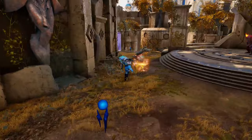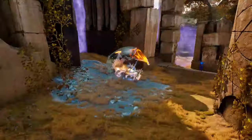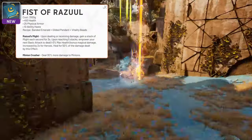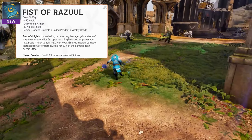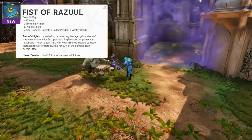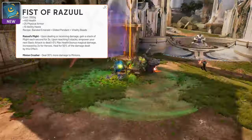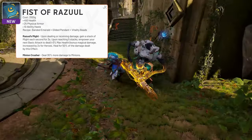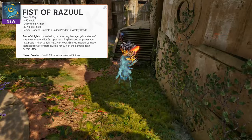Our last of the new items goes to the tanks. Tanks only received a single new item, but it'll help them cast abilities more often, as well as do quite a bit more damage. Fist of Razul is a 3,100 gold item that grants 450 health, 25 physical armor, and 10 ability haste. Its passive, Razul's Might, grants you stacks upon taking damage. Once you reach 5 stacks, it'll empower your next basic attack to deal additional magic damage, and will heal you for half of the damage dealt. In addition, you'll gain a second passive called Minion Crusher, which makes you deal 30% additional damage to minions.